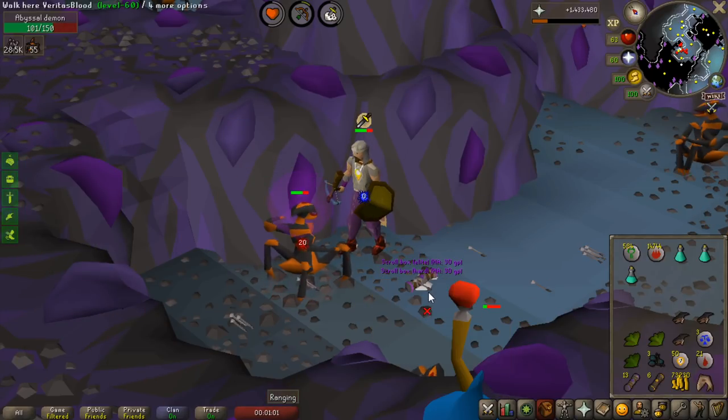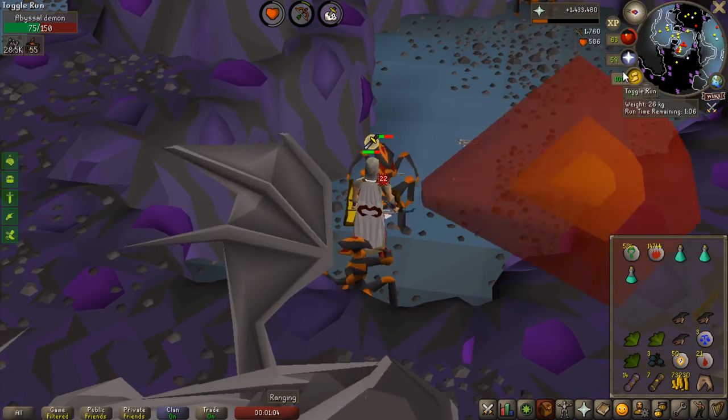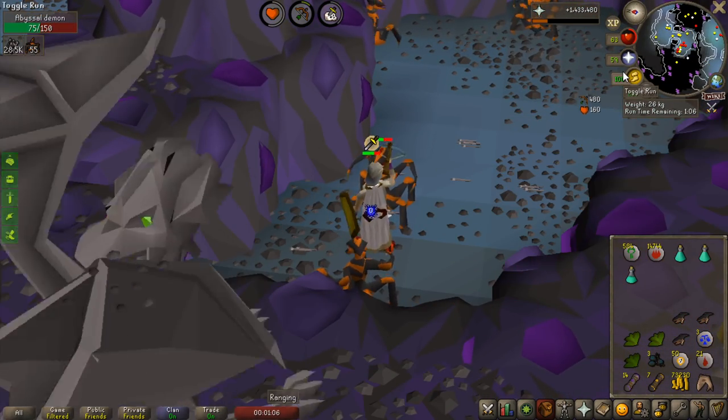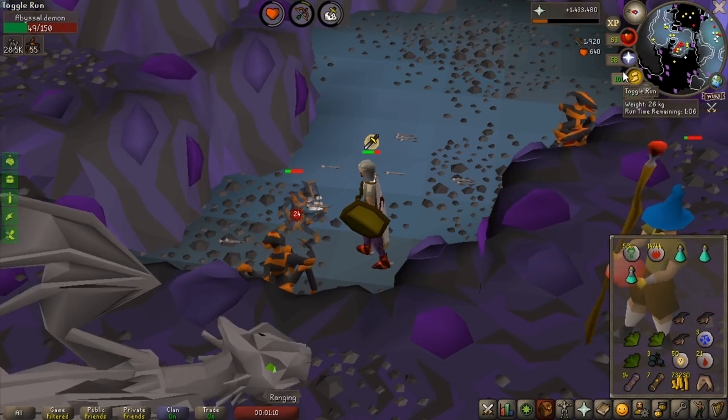Welcome to another Twisted League video! That was quite a bait — I thought I got an Abyssal Whip, but that was two different clue scrolls in one drop at least, so that's pretty nice. I can do that later.